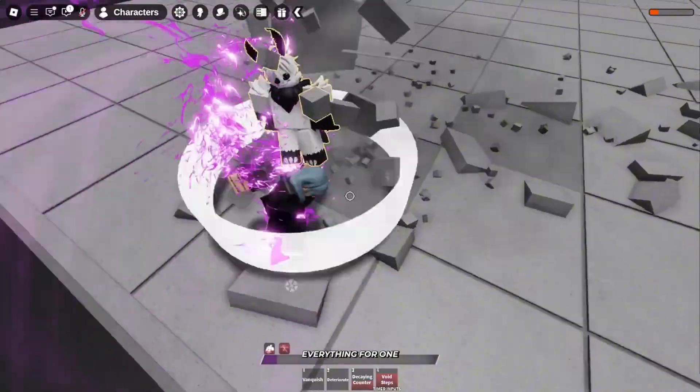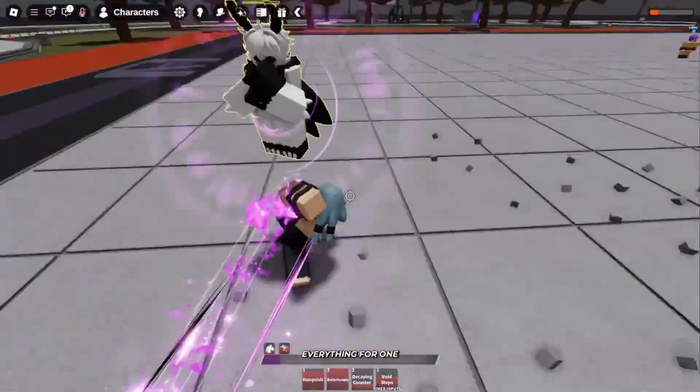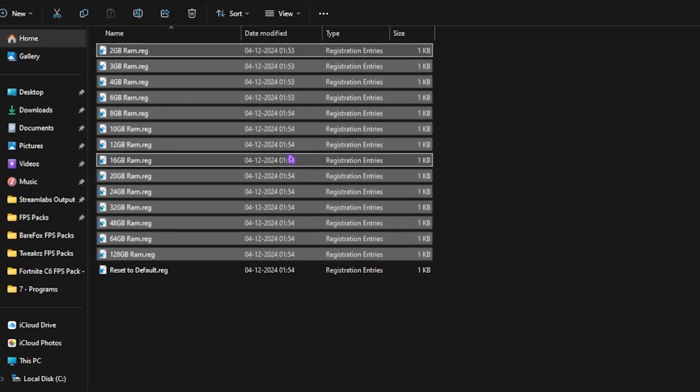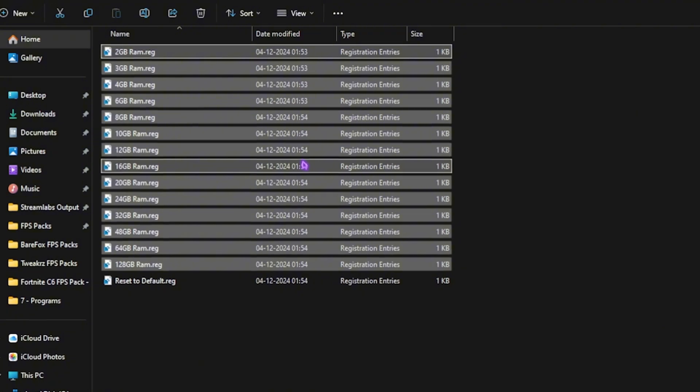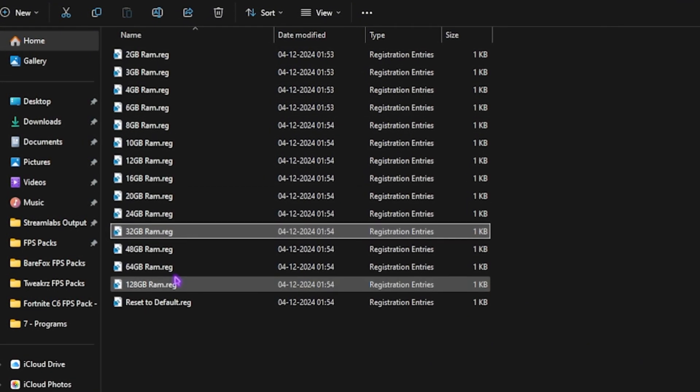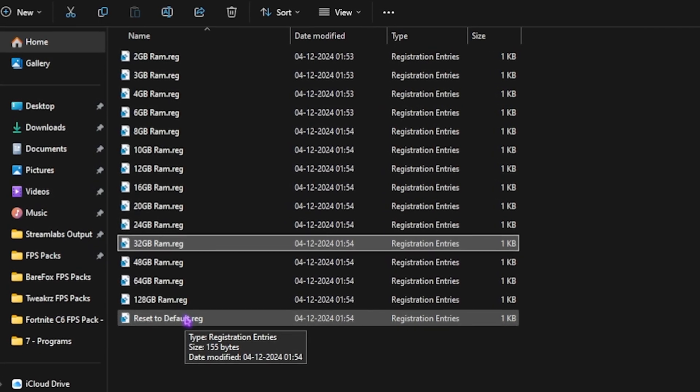The second folder is for your RAM, where I've left a ton of RAM resets according to your PC configuration. This will help you set up the correct D-word value for your RAM to use the right amount of resources. I have 32 GB RAM — just double-click according to your PC specs. If it doesn't give optimal performance, you can always reset it back from here.